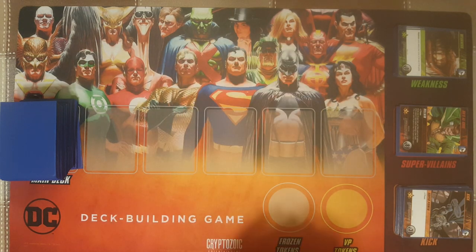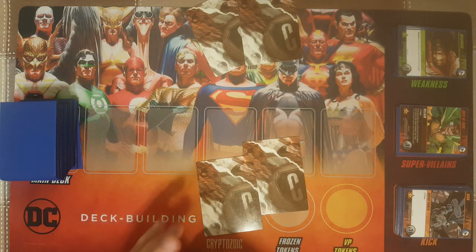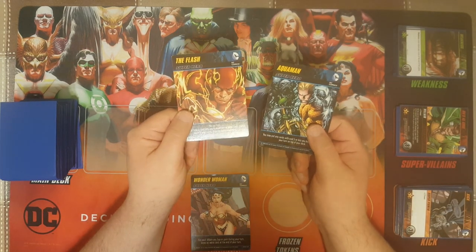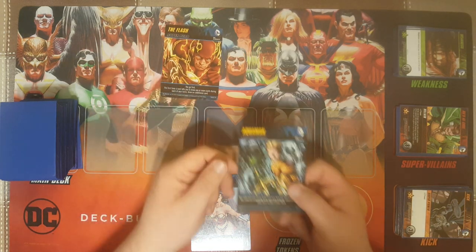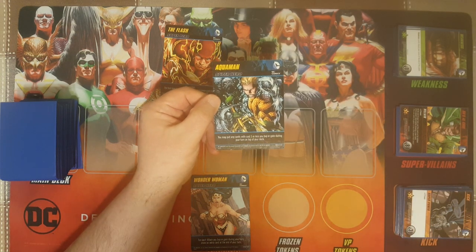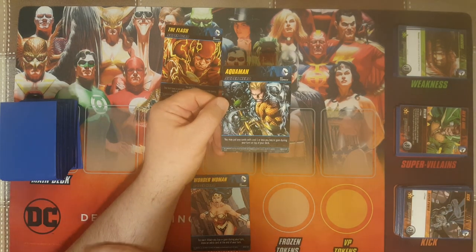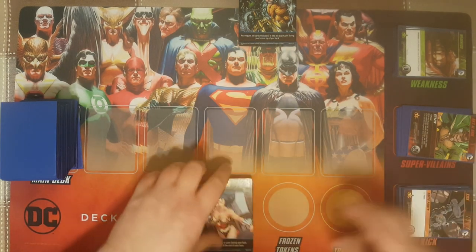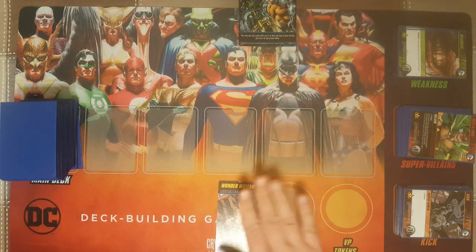Let's say I'm playing against a friend and we each get two cards to pick from. I got Wonder Woman and Cyborg — Wonder Woman's pretty rad, let's go with her. My friend got Aquaman and The Flash. Barry's ability is: the first time a card tells you to draw one or more cards during your turn, draw an additional card. Aquaman is top tier — actually the best in the set. His ability lets you put any cards you buy that cost five or less on top of your deck, so you can draw or play them next turn.